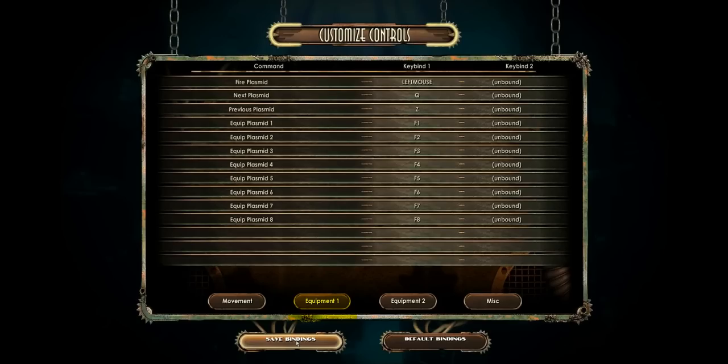Looking at Equipment 1, to change the bindings go up to the top where it says Key Bind 1. Right underneath it we have Fire Plasmid, and it says Left Mouse — that's because I already changed it. You click on the words Left Mouse or Right Mouse, and it turns into a bunch of question marks. Then the next key or mouse button you hit, it will be changed to that.